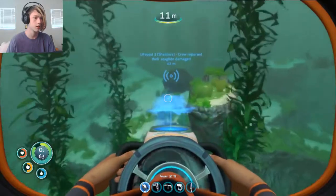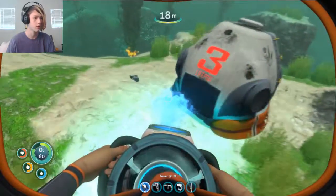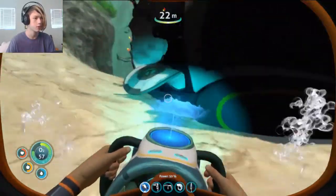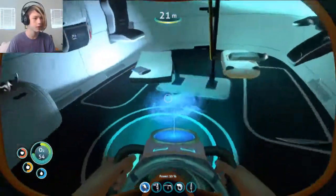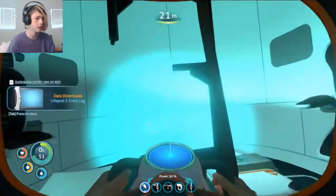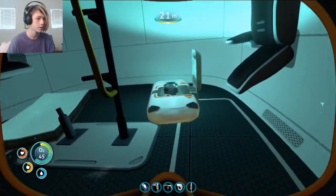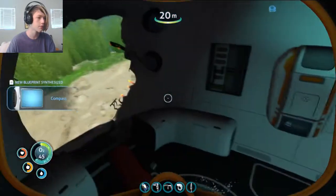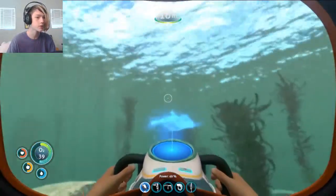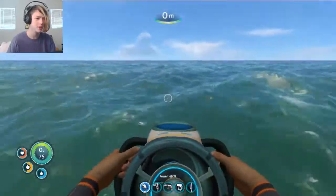And here it is. Let's see if there are any survivors — who bets on no? There's a Seaglide fragment. It's been ripped open. There's an abandoned PDA. There's a data box — a compass! That could be useful, I think. Maybe? Would a compass really do us any use here?